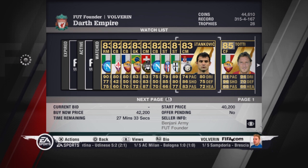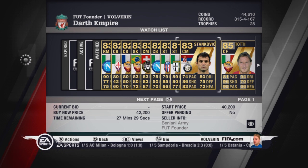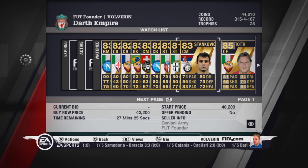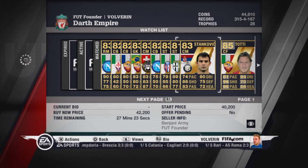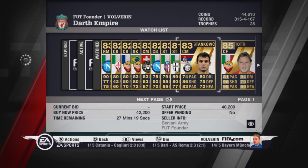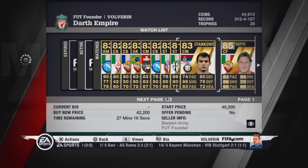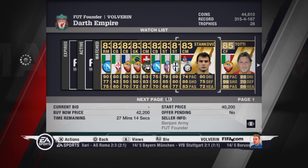Our other central mid will be Stankovic. He has 99 shot power and 99 free kick accuracy — he is a beast at free kicks. He also has 86 shooting and 99 long shots. He is a beast of a player. I like him when I use him; he scores 80-something goals really.